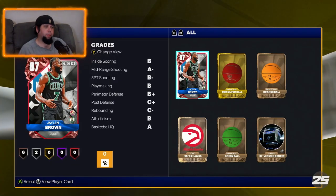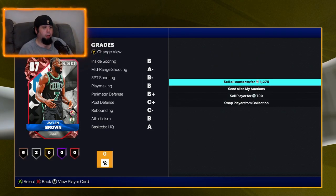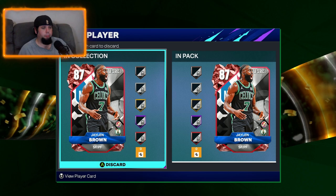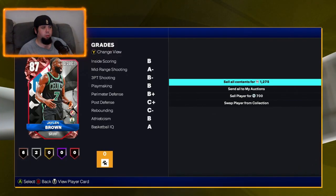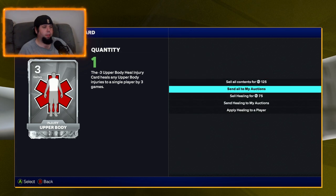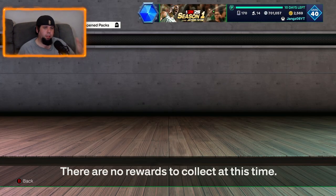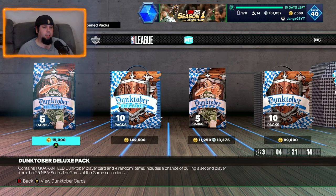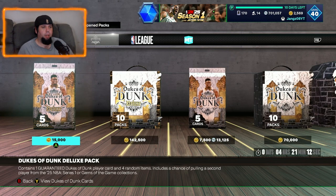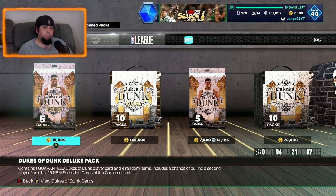Lucky last — no diamonds. We get a gold — Dean Wade, shout out Cleveland. So the only card I already had was Jaylen Brown. Can I swap him? No, so that's just an automatic sell. We just sold everything — that's all right. I'm going to send these to the auctions.